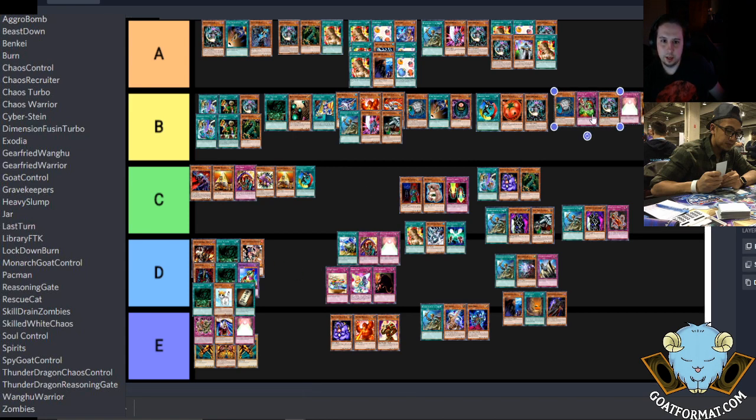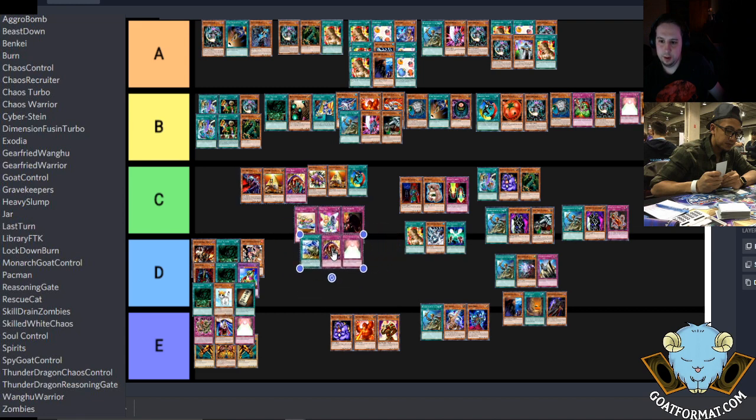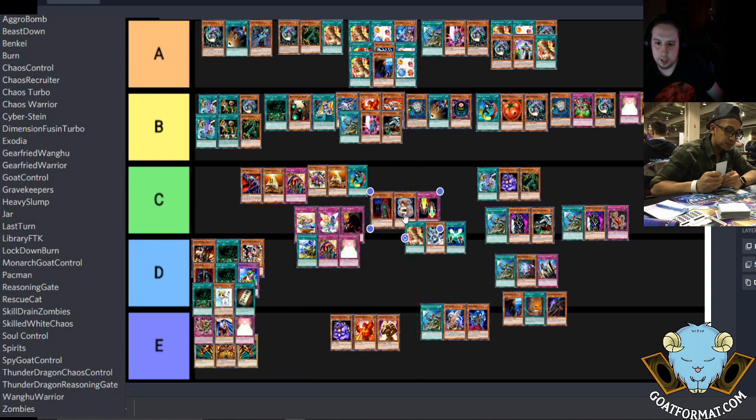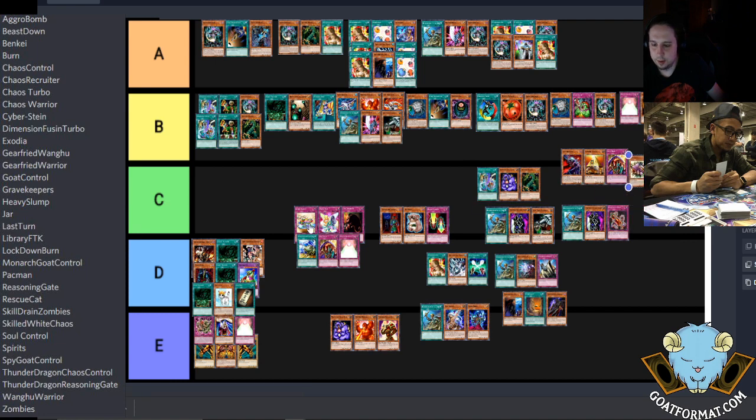Do you think Pac-Man is better than Burn? Yes, I think it's better than Burn — all iterations: Skill Drain Burn and Regular Burn. There are three variants: just regular Lava Golem Secret Barrel desert burn, Skill Drain burn with the lockdown Wave-Motion like Comic Odyssey burn — which is honestly weaker in Goat Format because of Giant Trunade — and then the aggro burn like the decks Shane used to win and get second place with.